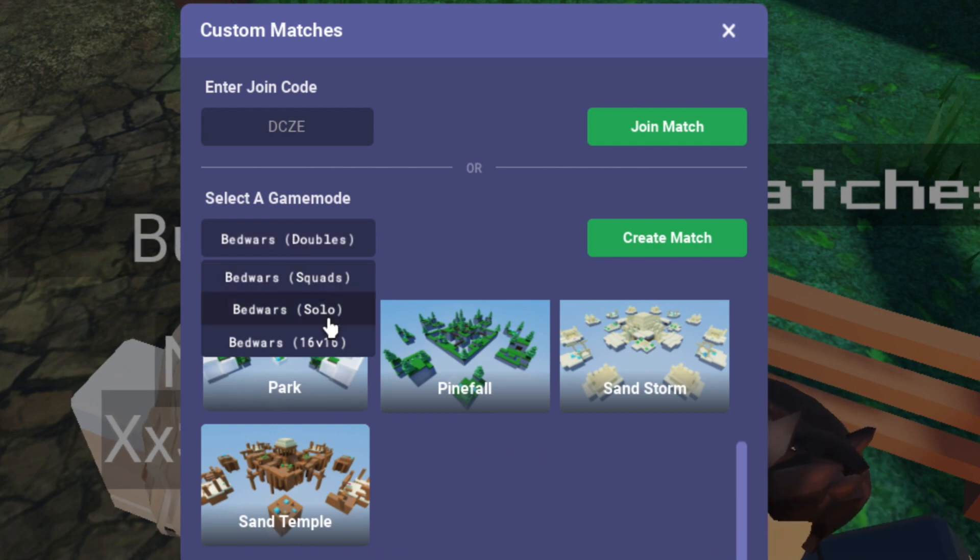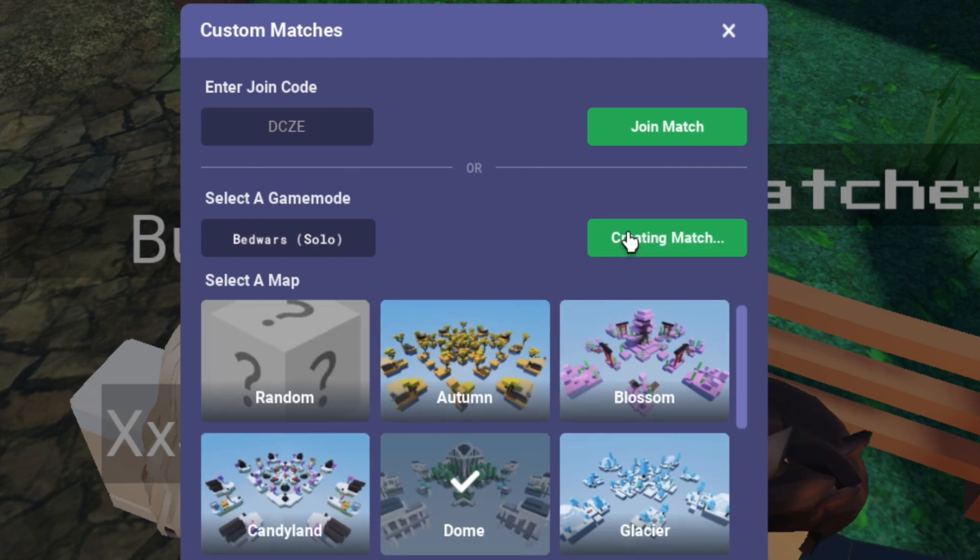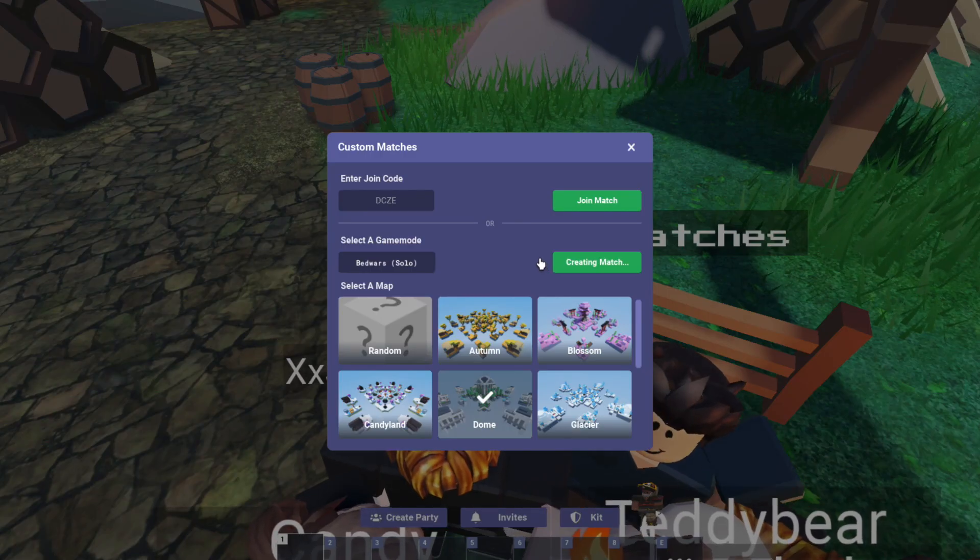Here you have the option to join a custom match with a code, or you can customize and create your own below. If you decide to create your own, it will take a bit of time to load, so be patient.